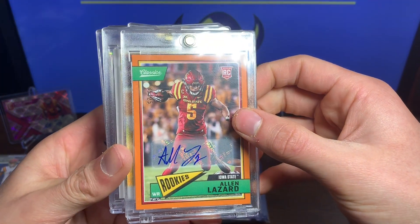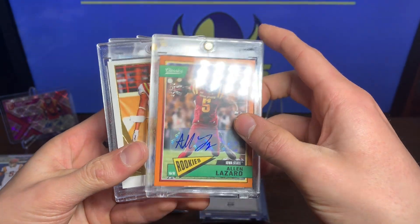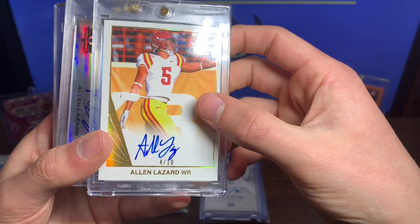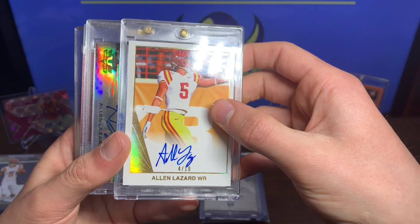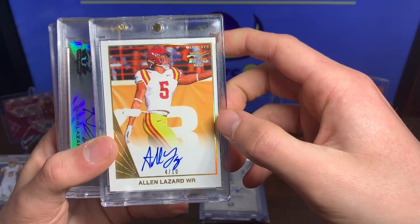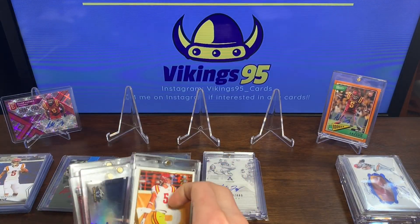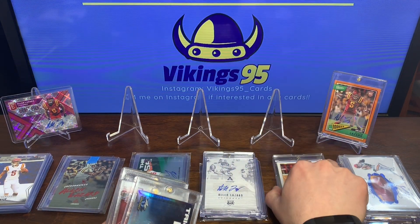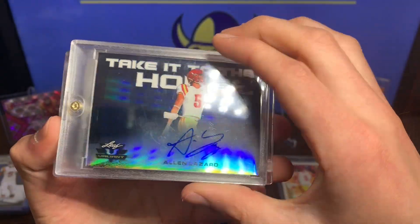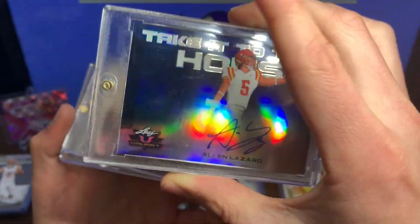Now going into the big guns — we have the Panini Classics numbered 5 of 25 autograph, his college jersey number, which is way cool. We have the Alan Lazard Leaf Draft numbered 4 of 10 — really nice card, awesome low number. Wish it was 5 just because of the college jersey but 4 of 10 is not bad at all. We've got another Take It to the House Alan Lazard Leaf variation, this one numbered 5 of 25 — another college jersey number.